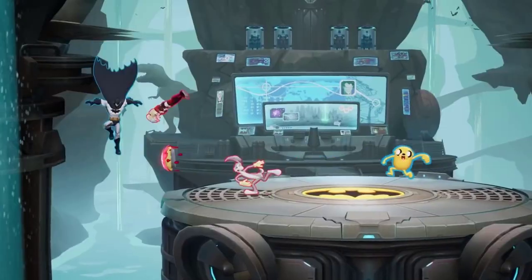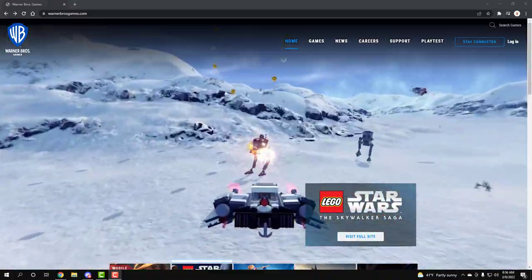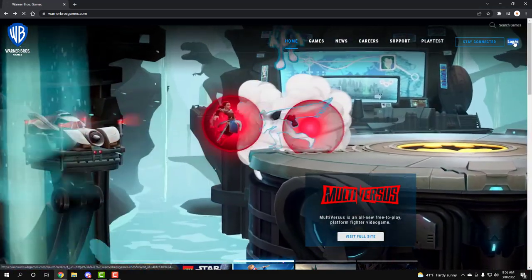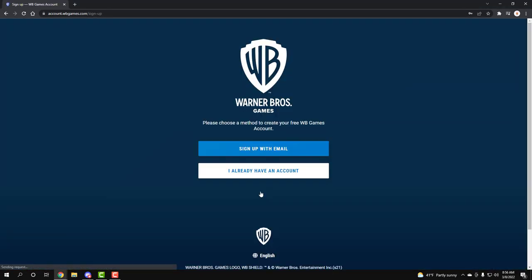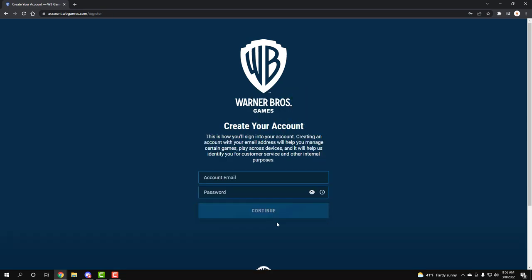This video I'm doing so y'all know that y'all can secure the usernames y'all want in the game before someone else takes it. So what you want to do is go to warnerbrothersgames.com. Once you're on the website, you just want to hit Log In. You want to create an account, sign up. I'm just going to do this so y'all can see it. You want to make your email — I'm going to delete this after, I'm just going to show y'all where it's at exactly to help y'all.